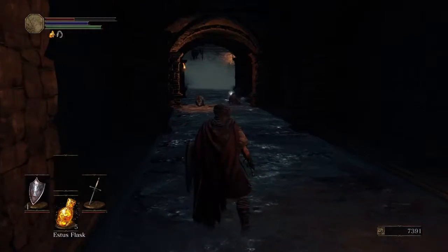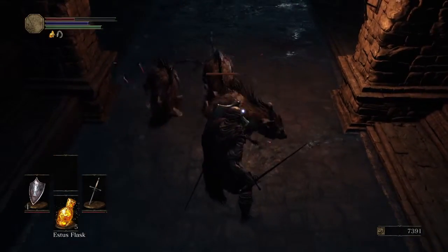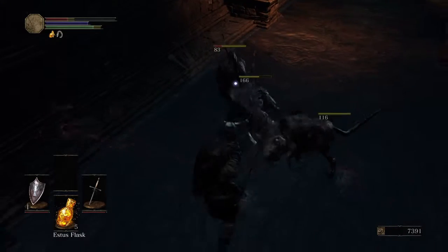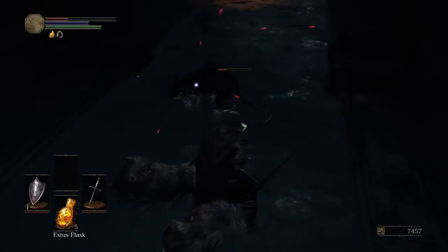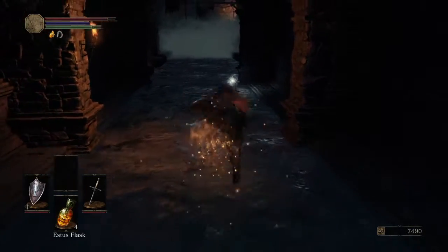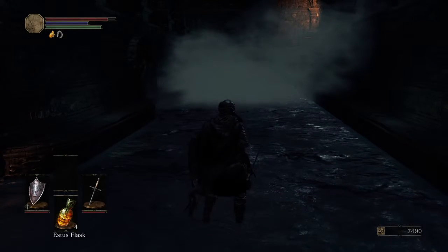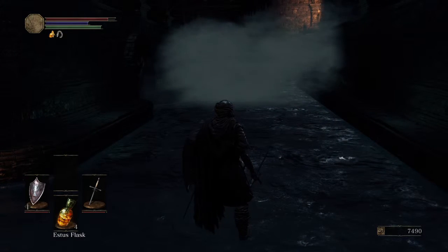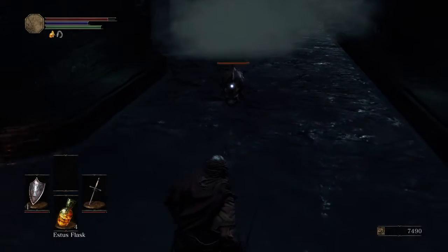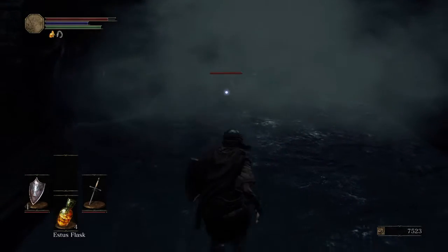There are some rats in front of us. You should probably be careful here and try and use your shield, because they do kind of stagger-lock you if you get a few of them on you at once. Block a few of them with your shield, wait for them to stop for a second, and you can take a couple of them out. In this fog there are three enemies — one giant rat plus two small rats. Edge slowly closer to the fog and draw back to get them one at a time.